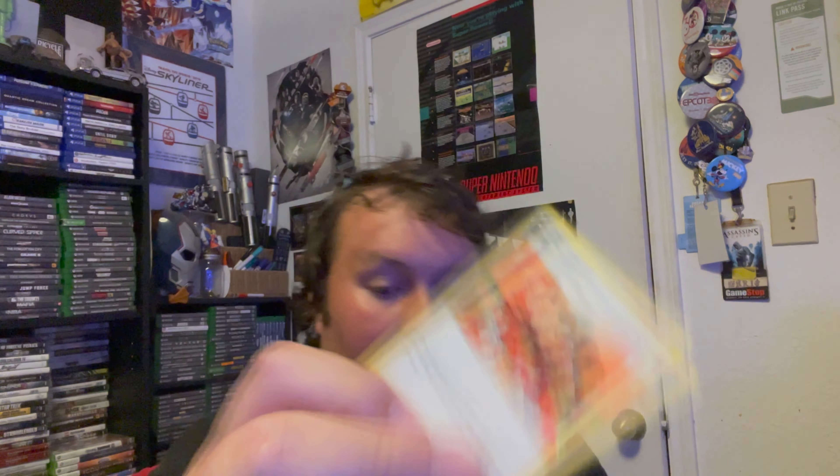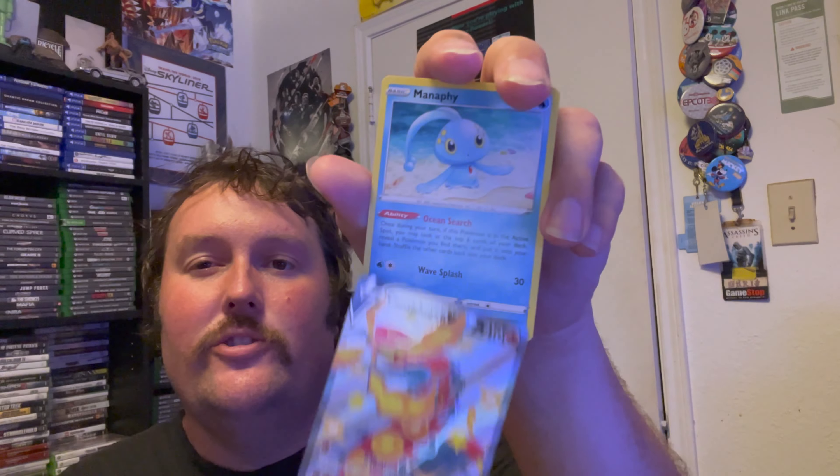Gym Trainer, Team Yell Towel, Floatzel, Morpeko, Gossifleur, Cacnea, Chewtle. We got an Eevee and we have a Full Art Shiny Scentiscorch V going into a Manaphy. Fire Energy. A Full Art Shiny Scentiscorch — not bad. Obviously it would have been nicer to get Charizard, but I will take a Shiny Scentiscorch V any day because I do not have one. Here is a code card.